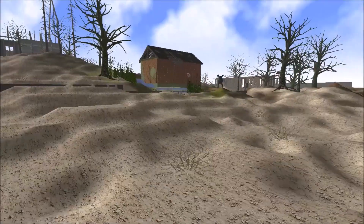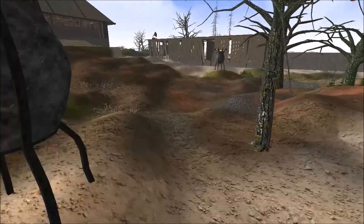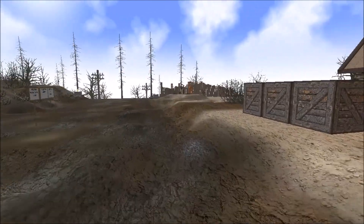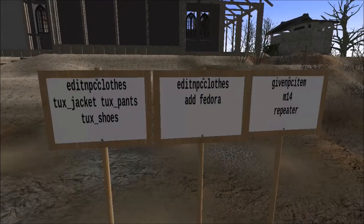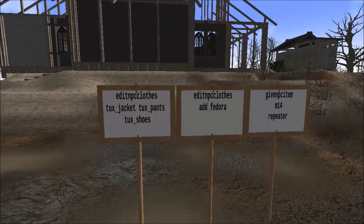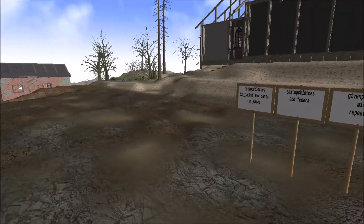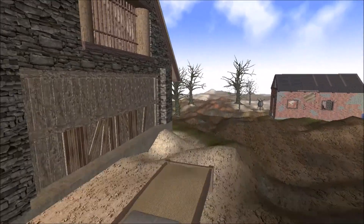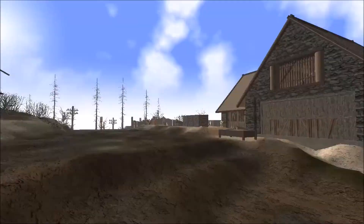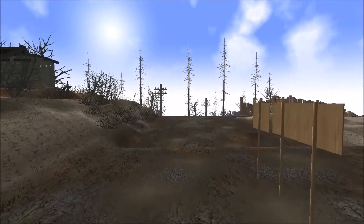If I was in survival mode he'd probably take that gun and start shooting me, but he has to be unlocked to do that. So to recap: 'edit NPC add fedora', we gave him an M14, you can edit his clothes — all the items you can give NPCs are the same ones found in the game files. Look on Steam for the list under console commands provided by Red 51. Thanks for watching today — next episode I want to work on the towers, so I'll see you there.